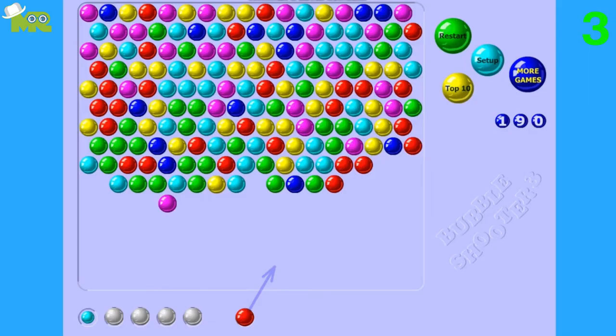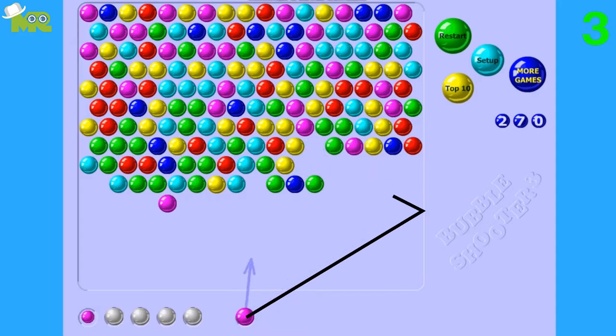Tip 3: Play with a plan. Go for the non-obvious, hard to reach shots by bouncing the shooting bubble off the wall. The bubble will bounce off the wall with the angle it first hit.